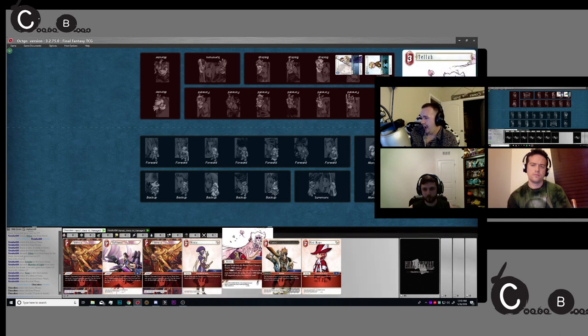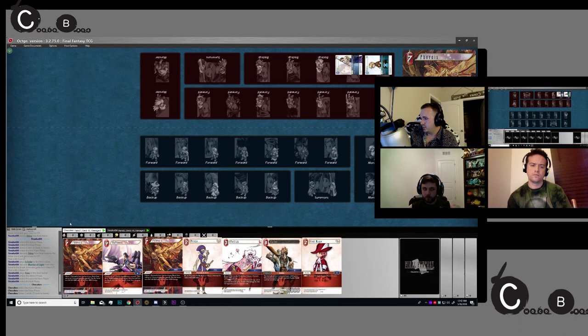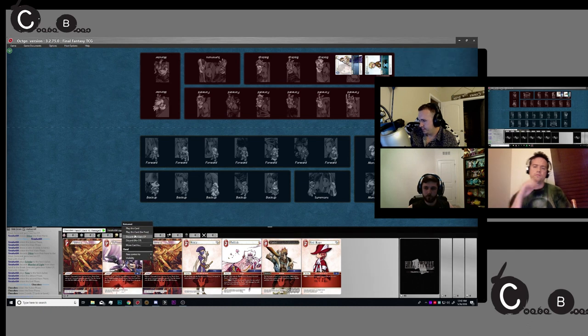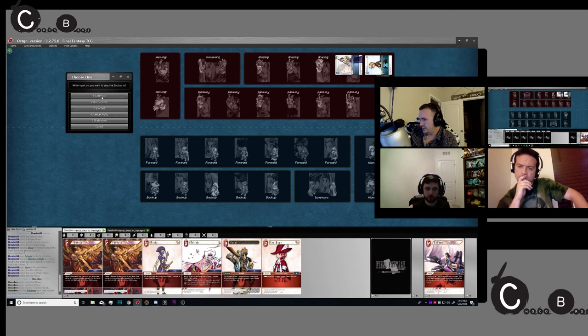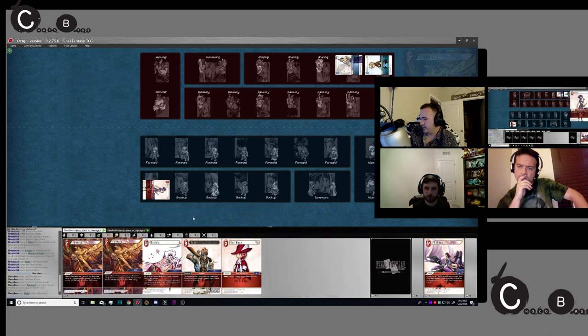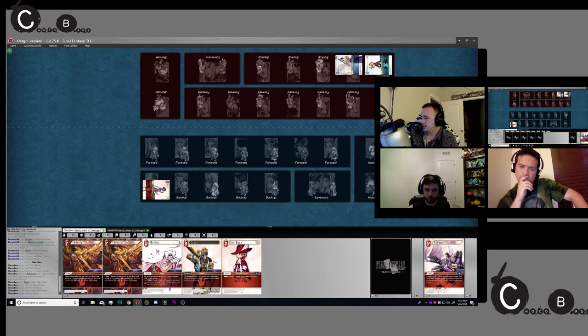Turn two after that we can decide to play this on turn three, or just play this if we want to curve into this on turn four. We're going to right-click discard to gain CP, then play the Ninja. The reason I discarded the Bahamut over the Phoenix is I really think Phoenix is the stronger of the two cards, and something might change next turn where I don't play the Tella. I might not discard either Phoenix depending on what happens. I'll tab through and move into his turn.